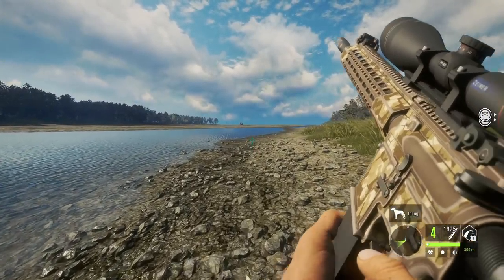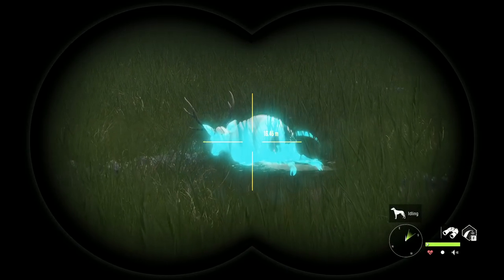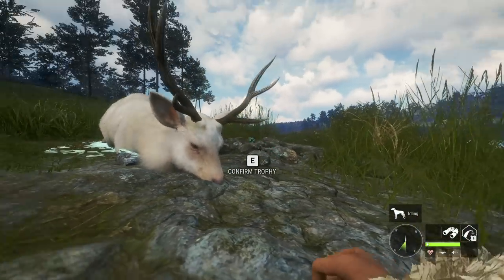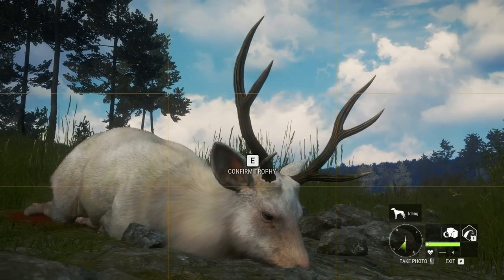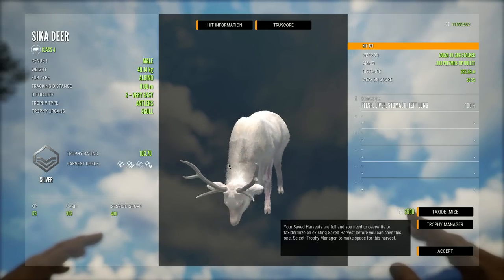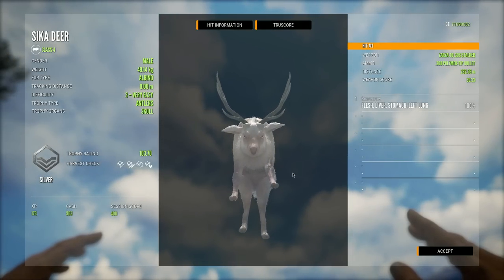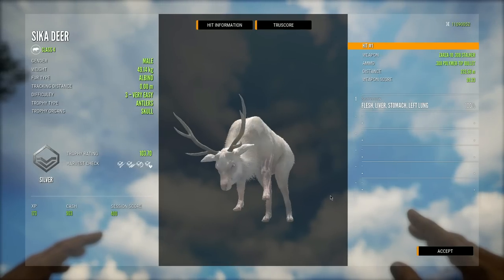This has been a long time coming to get a second one of these, and it's actually bigger than the last one we got. These really are one of the nicest looking albinos in all of Call of the Wild, and this is a really solid looking level three as well. The .308 just dropped it on the spot, as expected. A 49.14 kg, 103.70 scoring level three albino sika deer — truly incredible. This is definitely going into one of our plaques on the main lodge, somewhere very easily noticeable — I want it to be one of the first things we see when we go in.